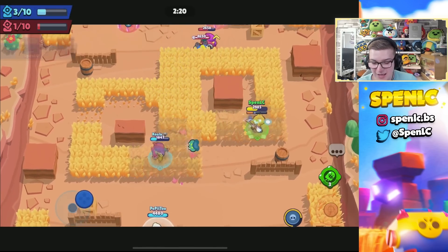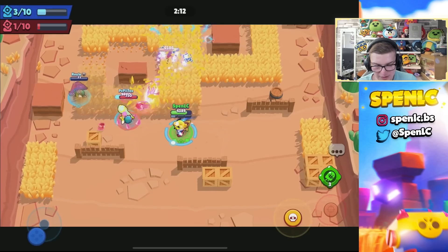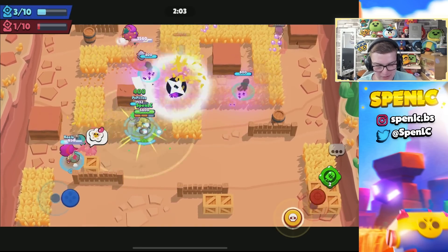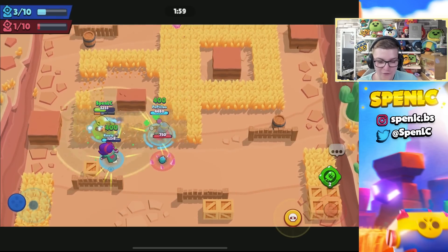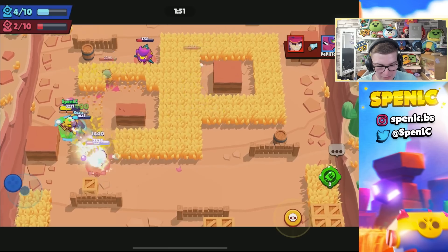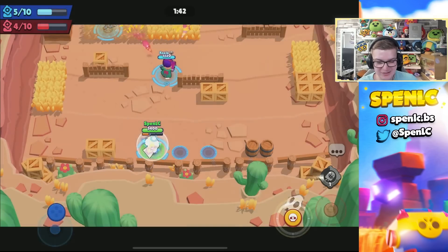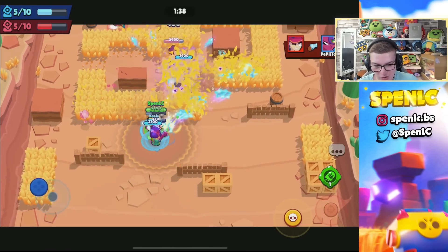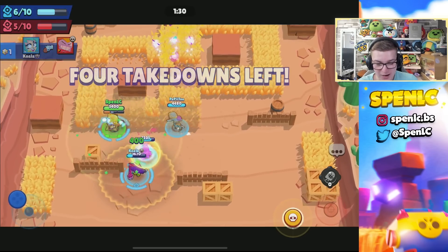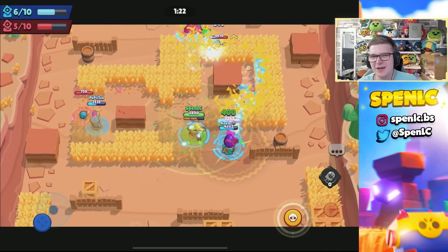They're actually using one of the best compositions on this map, so it's going to be pretty rough to win. We're going to continue scouting Surge in the middle; Fang is going to run in, so I'm going to use the gadget — definitely the best gadget in the game, tickling them for a thousand damage. We should be able to continue scouting the grass. This Eve is cycling supers over and over again, which is pretty bad for us. Eve is single-handedly carrying the enemy team — if people are saying Eve isn't OP anymore, they're wrong.